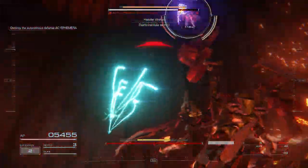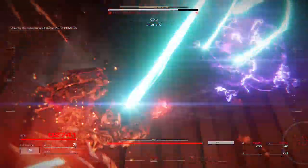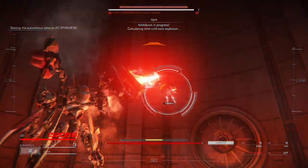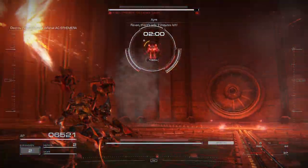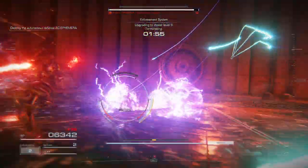Let's institute tech. 6-2-1, there's no time — get rid of it. AP at 30%. Now found in progress. Calculating time until explosion. Raven, there's only two minutes left. Upgrading to threat level 9. Hurry.